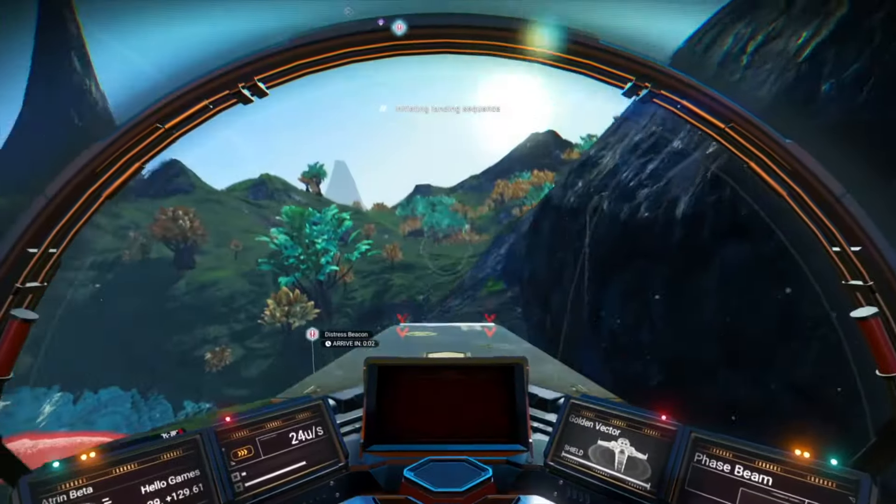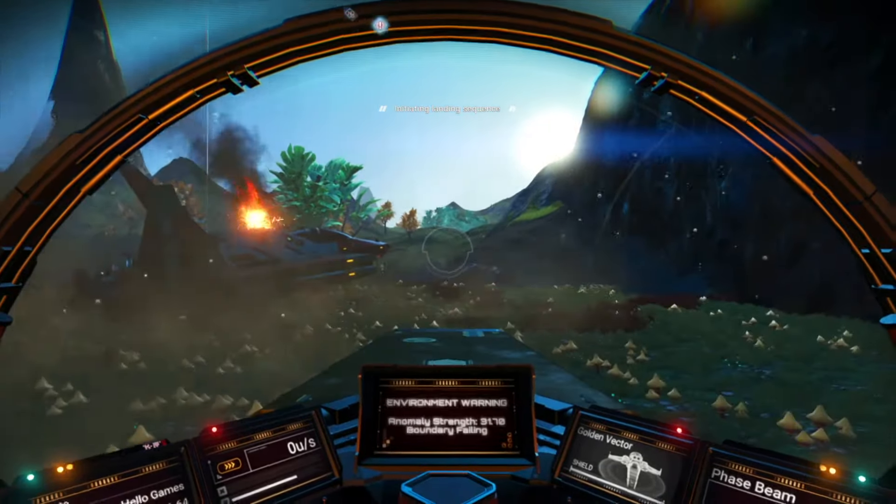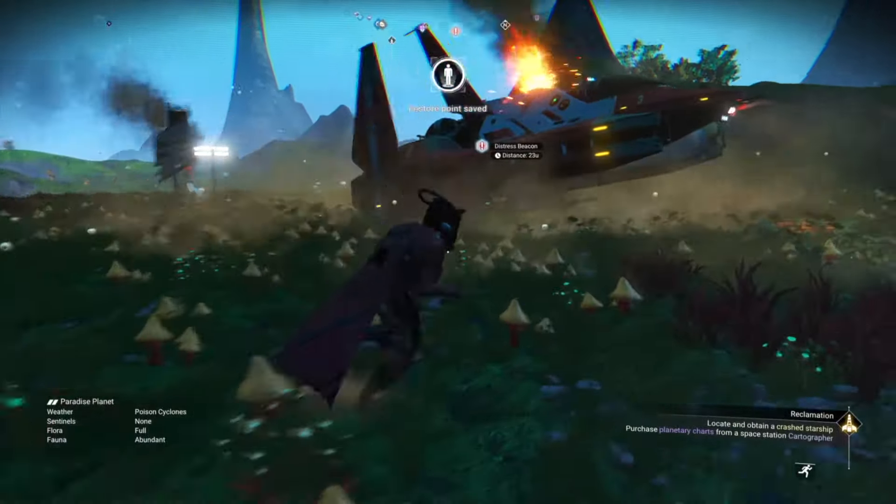Let's go to the location. I was lucky — the first one that popped up was a proper crashed ship, not rescue the guy that's crashed. If you get that, you're going to have to do another map.